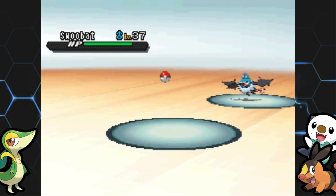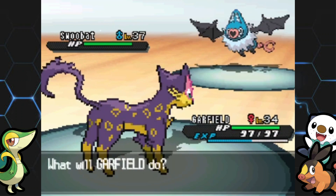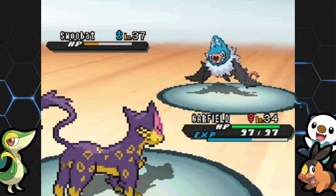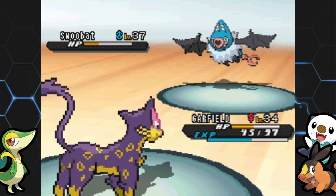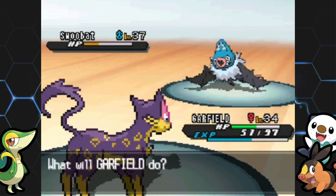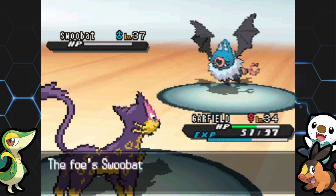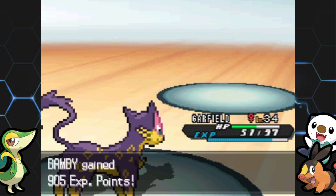This is a Flying-type gym, but you'll see a lot of dual typings in here — some Psychic-Flying types like Swoobat, some Normal-Flying types, Rock-Flying types. You'll see a wide variety. I went ahead and gave Shadow Claw to Garfield because I did go through my TMs off-camera. Unfortunately, I don't have a single Ice-type TM.